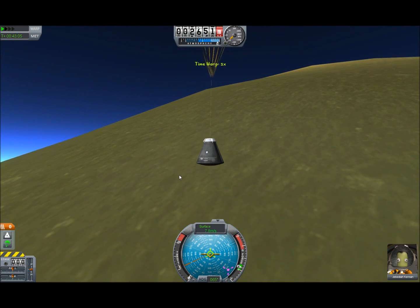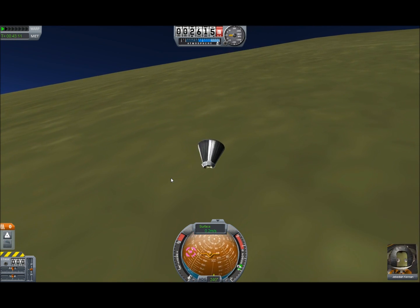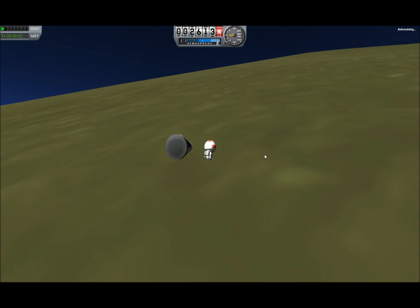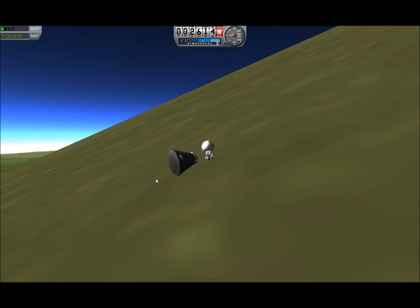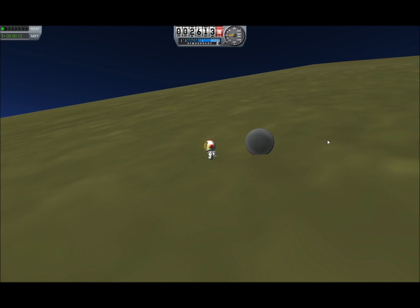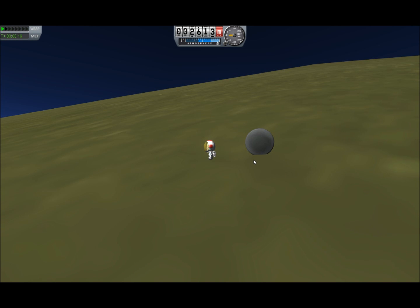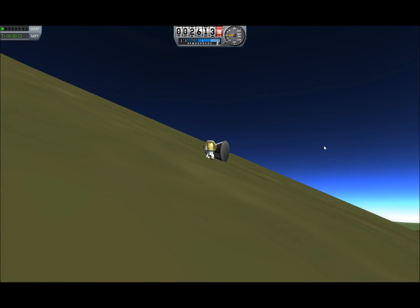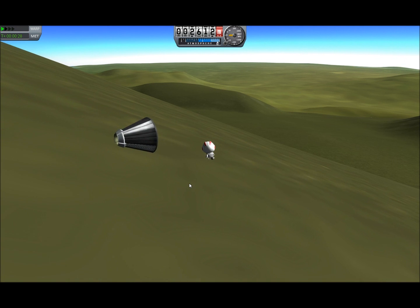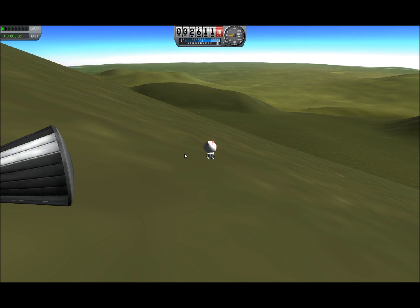Luckily, Jebediah loves the mountains — he's an avid hiker, part mountain goat on his mother's side. And... run over by his capsule. Don't worry, they made him out of rubber. We are home. Our satellite is safely in orbit, and we've made another 40,000 credits with a 25,000 credit launch vehicle — that is a reasonable profit. I think this might be doable. Let me know if you like this, because I don't know if I like this myself.